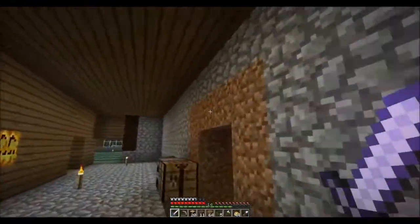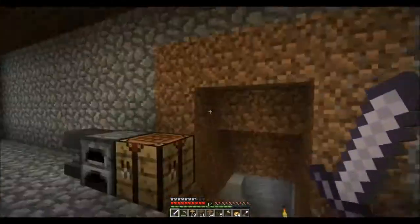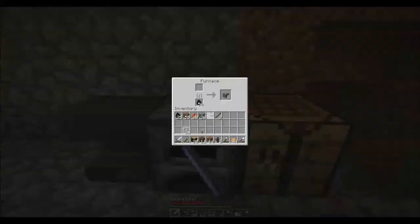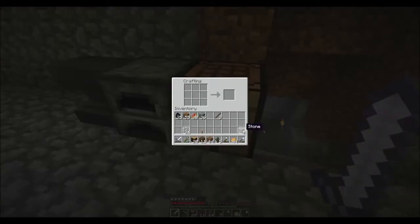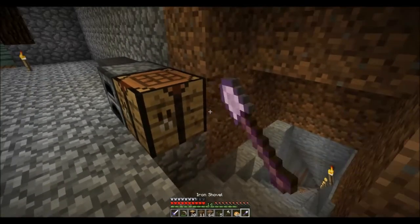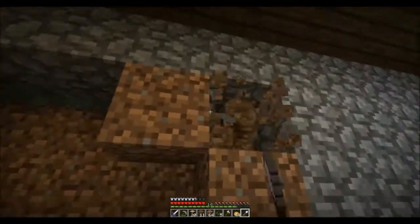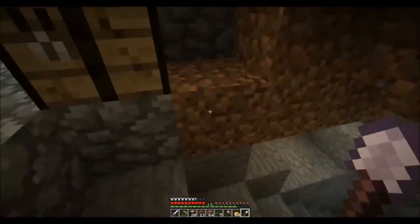I do remember there was something I wanted to do in here, so I've kept this dirt. I didn't like the idea of having that just cobblestone, so I cooked up some stone so we could make some stone bricks. For those who don't know how to make stone bricks, you just put four of them in a square like that and you get four stone bricks. The perfect amount.